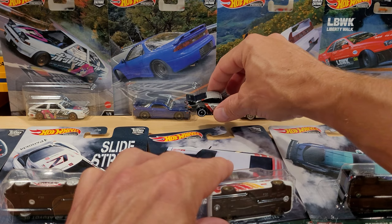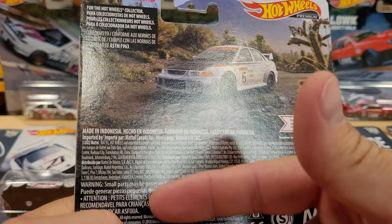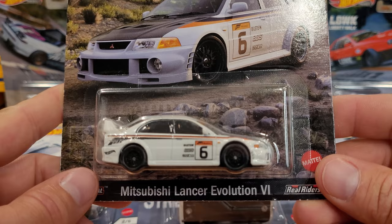Your best bet is to try and buy a case of those on eBay or something of the sort. The next coolest car in the set - they are on individual card art so I won't be able to show the others I didn't get - is the Mitsubishi Lancer Evolution 4.